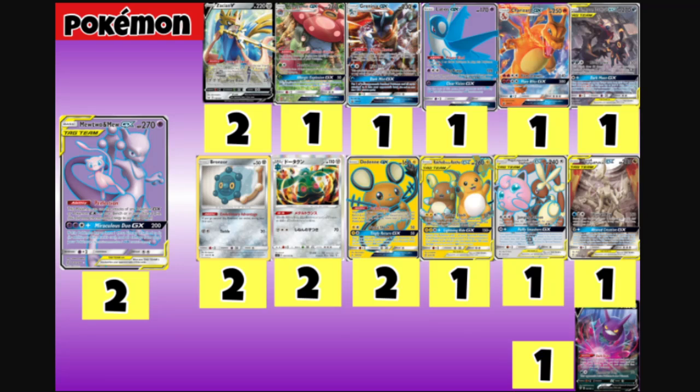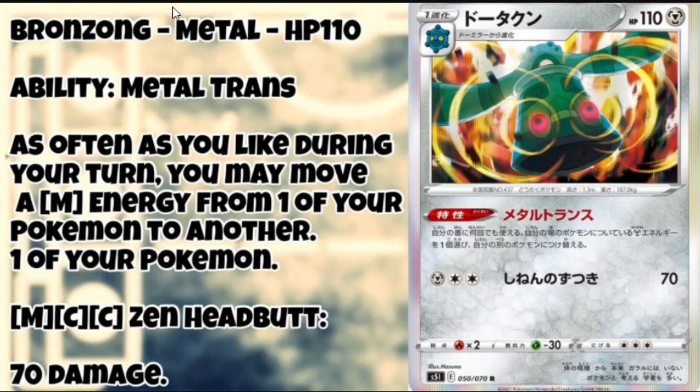The main focus of this list is Bronzong from Battle Styles. We play one Bronzor from Team Up so we can evolve on turn two into Bronzong. Bronzong has the Metal Transfer ability, which says as often as you like during your turn you may move a Metal Energy from one of your Pokemon to another. This includes special energies like our Energy, so it makes the deck incredibly versatile by moving energy all around the field.